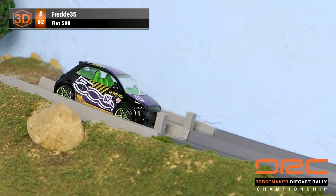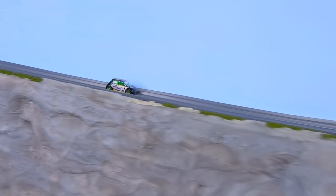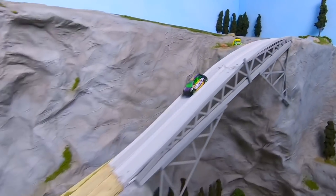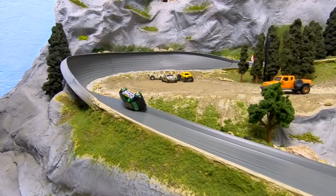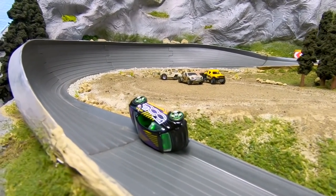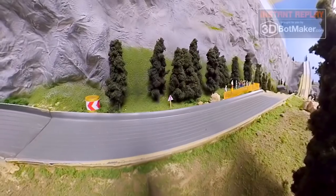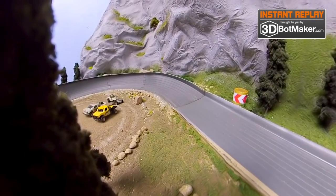Up next in the number two Fiat 500 is Freckle 35 driving for 3D Bot Maker Racing. That Fiat 500 could be a speedy little car. The only concern I have is the short wheelbase — we'll have to see how he does on the jump. Uh-oh, he loses control. And just like that, we've got our first wreck in Event 2 of the DRC. A longer wheelbase is going to give you better stability when you come off of that jump. That's where he lost control — he rolled onto the gravel and just fell over.